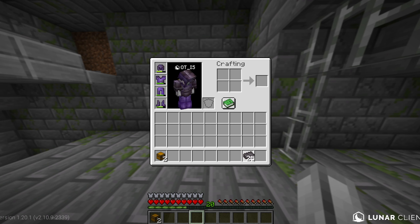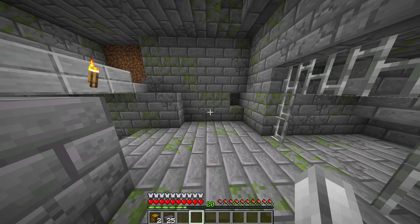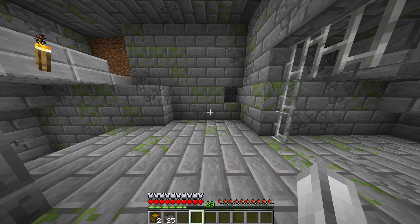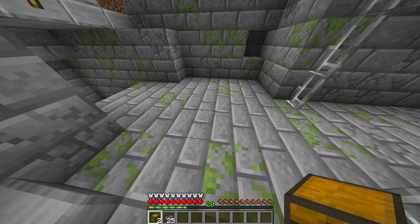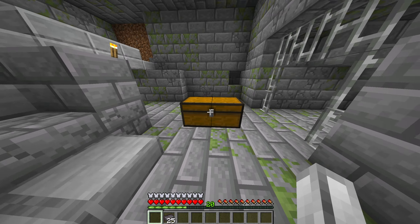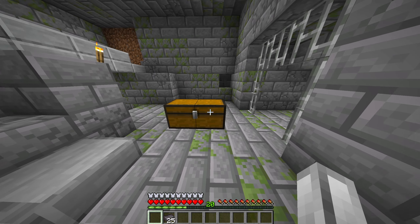The next thing you need is the items. I haven't tested this with more than one stack, so I'm going to run you through how to do it with one stack. Find a safe space in your world, preferably where people can't see you, because you don't want them to see you duplicating — that would get you banned very quickly. I'm going to place down my chest just here.